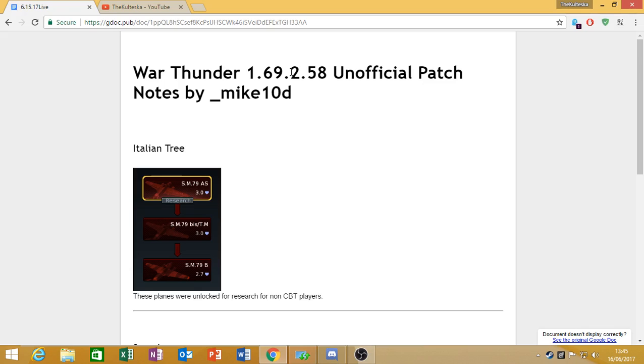Firstly, there's been a change to the Italian tech tree. Non-beta testers for the Italian tree now have access to the final three Spivaros — the SM79s, the AS versions. To be honest, these are pretty bad aircraft. I believe the SM79 AS is the best Spivaro; I think it goes the fastest.